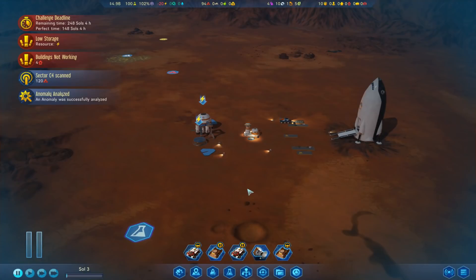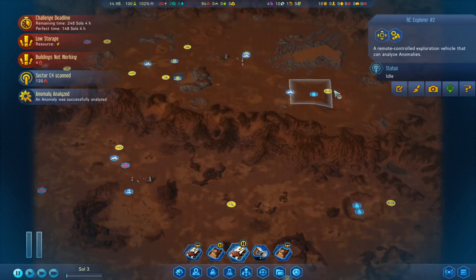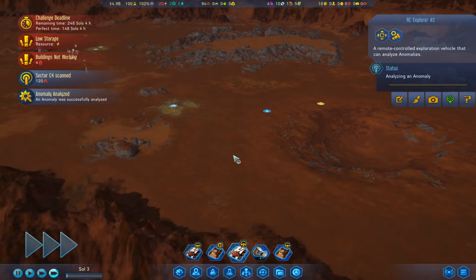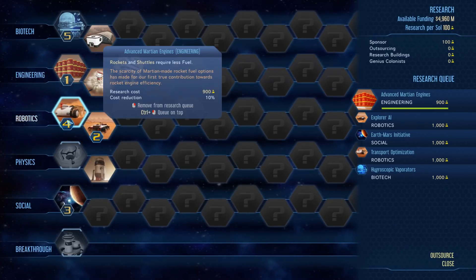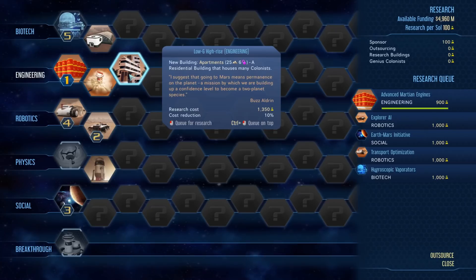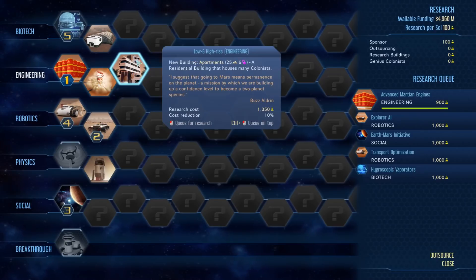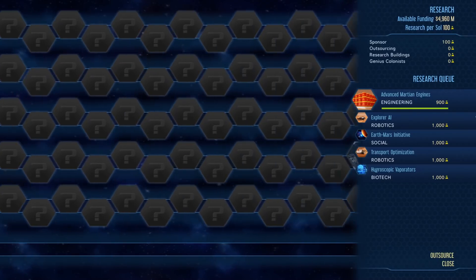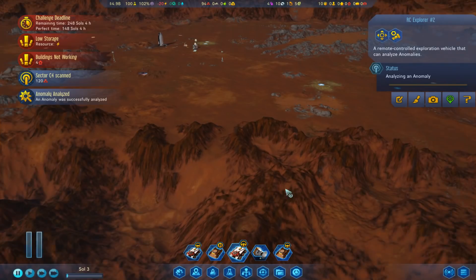We'll take that. Let's see engineering techs now - instead of costing a thousand, it's now 900. That one was 1500, it's now 1350. You add all those up - that's 350 we saved just on those three techs. Really adds up. When you get up to the top end spending like 20,000, 10% off is 2,000 research you're saving. It's huge! Research to complete - we've now done advanced marching engines, which is rockets and shuttles require less fuel. We needed 50 fuel in our rocket.